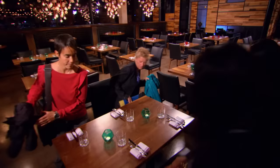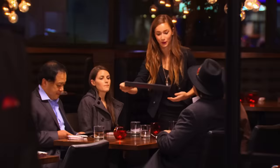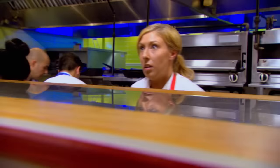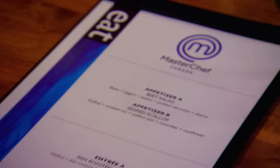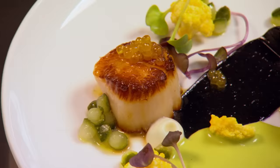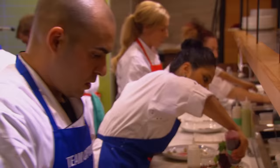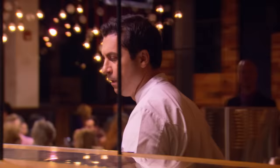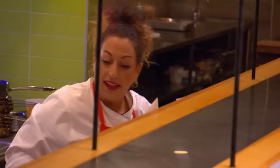The restaurant fills with patrons and service begins. The menu offers a beet salad with walnuts, yogurt, and pickled onion, or seared scallops with smoked roe and squid ink aioli. Orders come in quickly: the blue team gets three beets and one scallop; the red team gets two beets and two scallops.